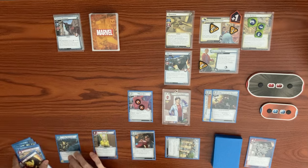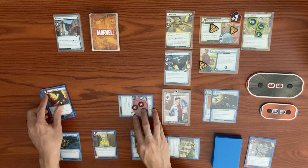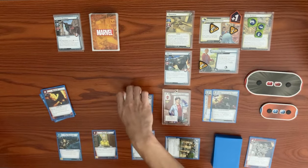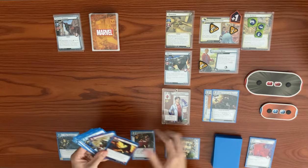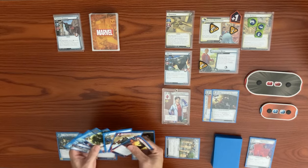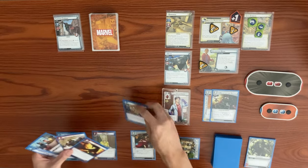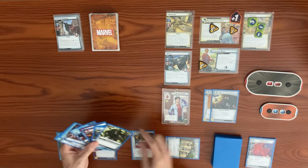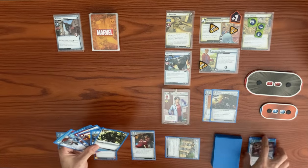Moon Girl swings for two at Sandman, bringing him from 14 down to 12, then takes consequential damage and is defeated. We use Peter Parker's Scientist to generate a mental resource, and use a double resource to play Suit Up for a second time — searching deck and discard pile for Moon Girl and Clarity of Purpose.